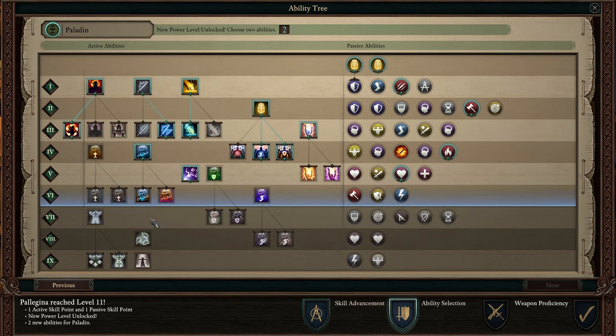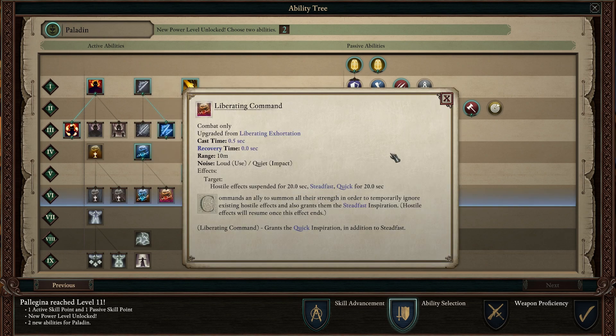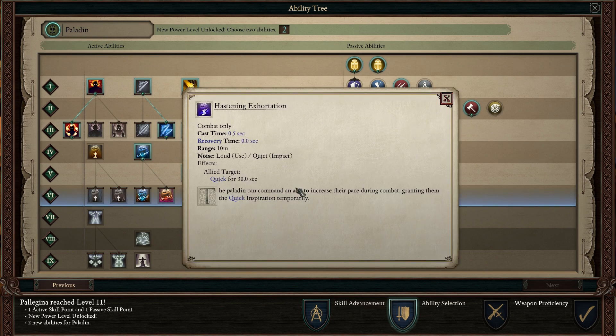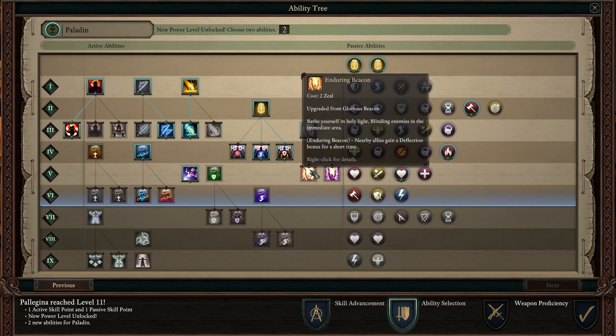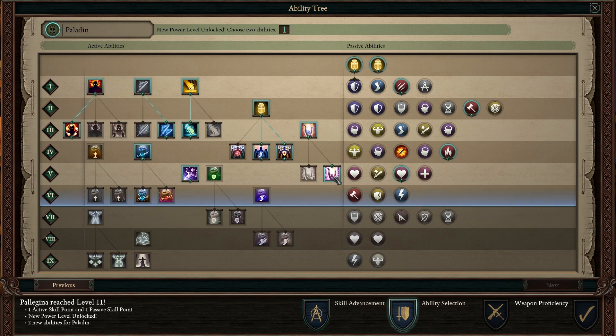That's our next kind of point. She gets two abilities, so she can get one of these. This one gives a resolute. This one gives quick inspiration. We don't necessarily need to do that right now. Hastening Exhortation - commands an ally to get quick. Quick is Dexterity. Proved Critical is nice, so she doesn't crit that much. Gains Zeal each time she downs an enemy. If we had more abilities I wanted to use that had Zeal, maybe. Nothing really jumps out at me. Damage taking is great - 40% extra damage taken. Let's get the ally going quicker one - get them Dexterity.